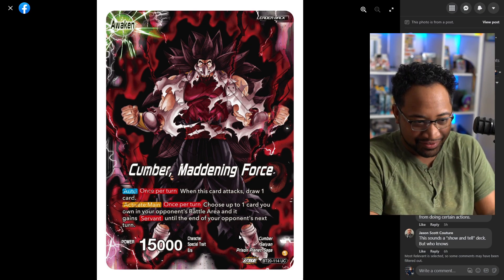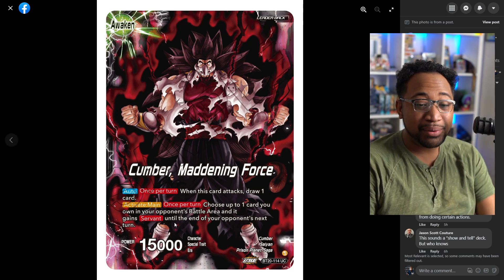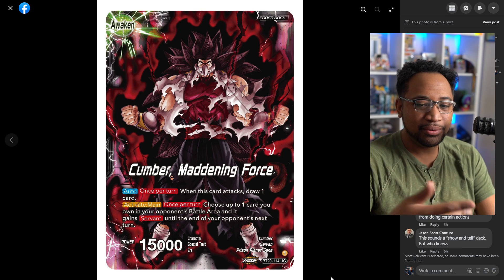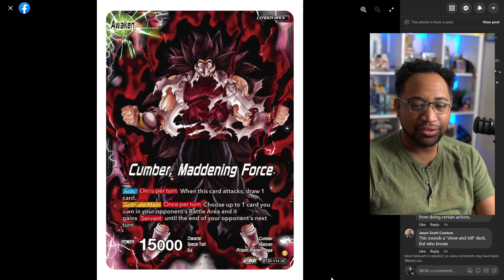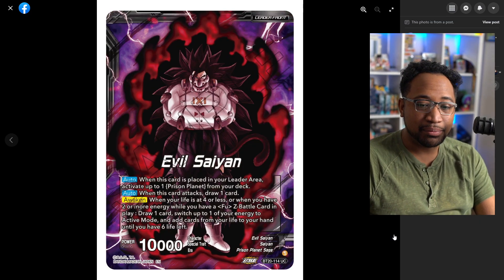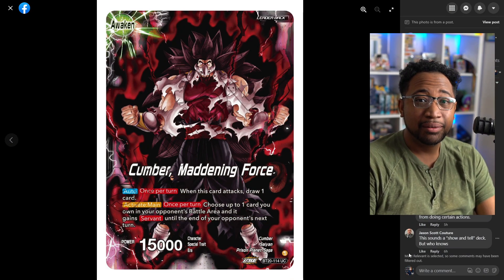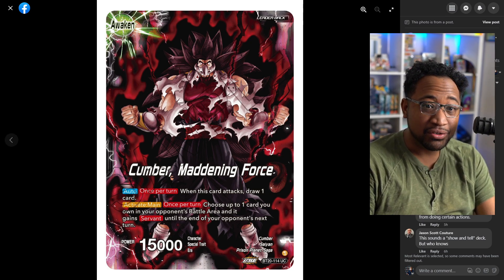I thought it would be cool if you can just add servant to one of their cards so they can't swing with it — like the most stupid broken effect ever. But this one is more worded toward the Master Roshi stuff where you give them something and use that for effects. I'm interested to see what the Prison Planet field card is. Fu is supposedly on the level of Zeno per Death Battle, so he should be strong. Let me know in the comments below, like the video, subscribe if you're new, and I'll see you in the next one.